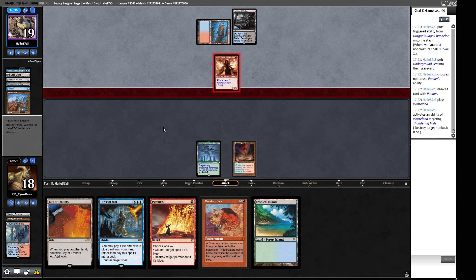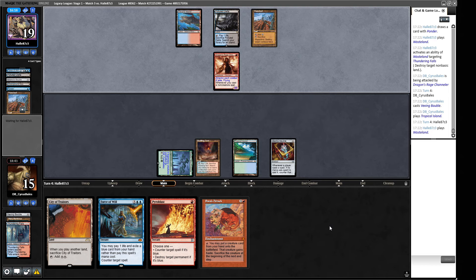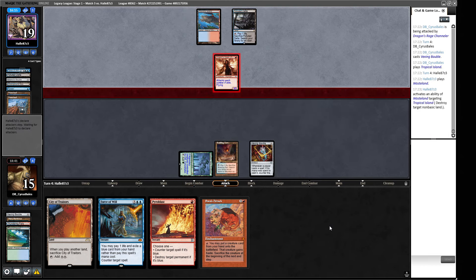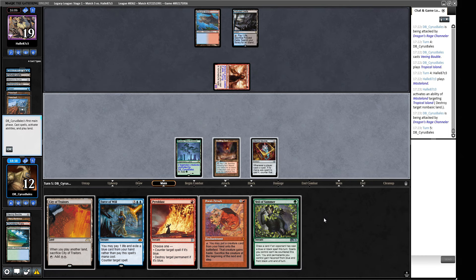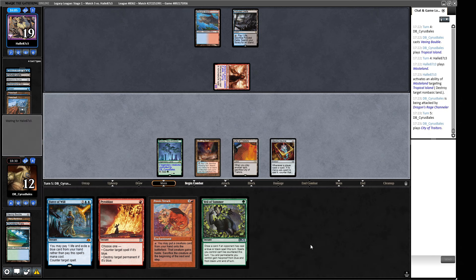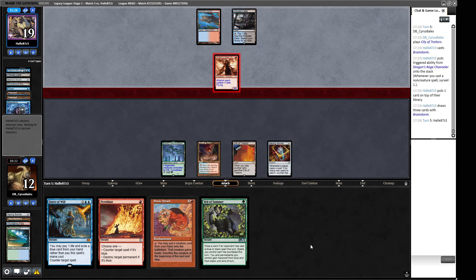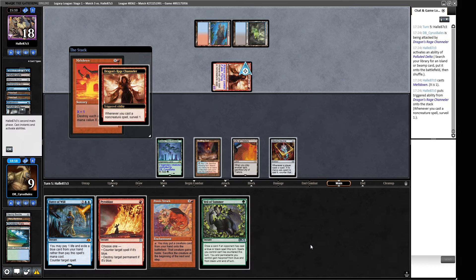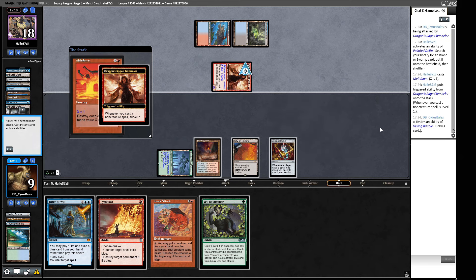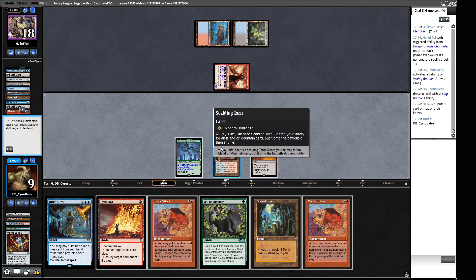This now gives them a Delirious Channeler, so we're going to be taking more damage. A Vexing Bauble triggers — we'd like to draw a card from it. An Ancient Tomb! So now we can cast Sneak Attack with Veil of Summer up. We crack our fetch for a Mountain so we can't be Wastelanded off Sneak Attack activations. Are we playing this around Daze or not? We have a Daze being cast, and we have one mana floating. We don't need to use our Veil of Summer on the Daze — I want to save the Veil to stop a Brazen Borrower taking Sneak Attack out of play.